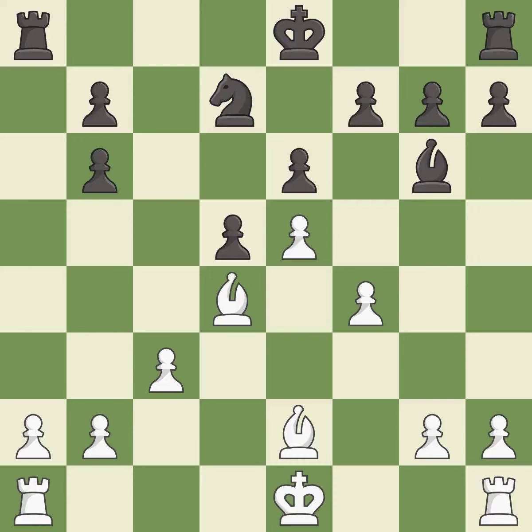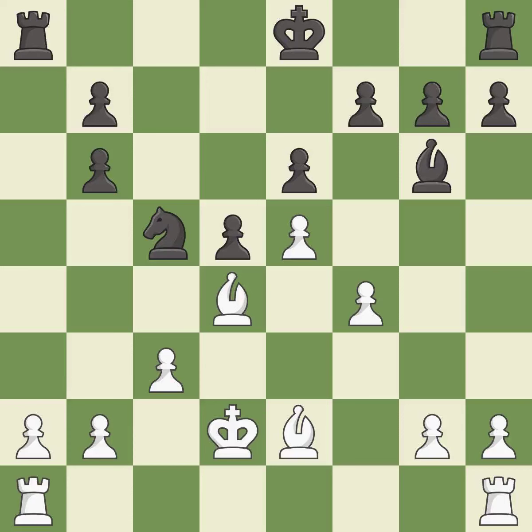This threatens to pin a knight to the king — it is best. This threatens to win material. There was only one good move in that position. This misses an opportunity to connect rooks — it is a mistake. The rooks can see each other now, allowing them to provide mutual defense. This stops the opponent from being able to win material — it is excellent. This connects the rooks, which helps them coordinate together in the future — it is best.